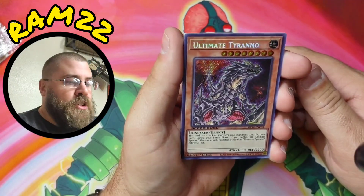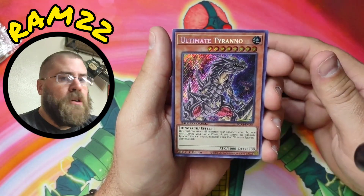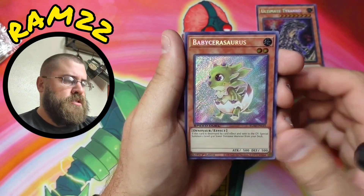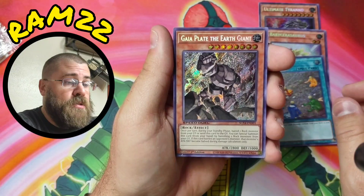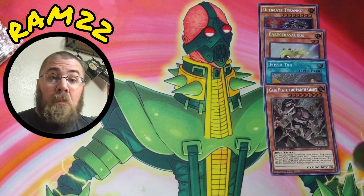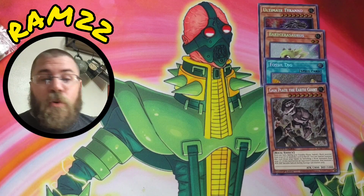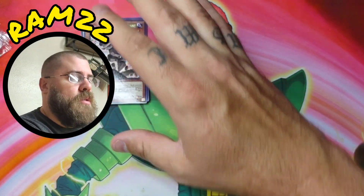Ultimate Tyranno — look at how beautiful this card looks. I love the gloss look to it, it looks phenomenal. They do such a great job with these cards. We also have Surasaurus, Fossil, and Gaia the Earth Giant. So four cards per pack — I thought there'd be five but it's four. We did not get any duplicates. Four out of 24, let's go!